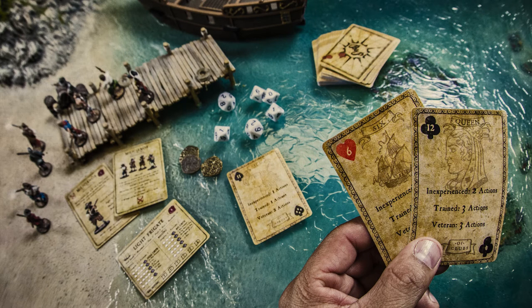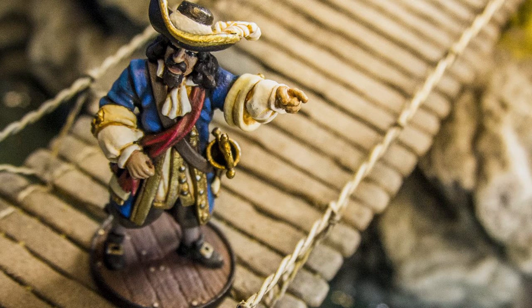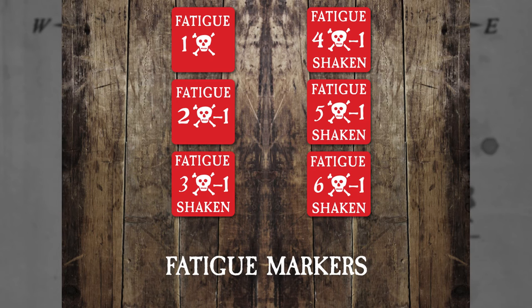It can be very important at times for a certain unit to take more actions than allowed by its activation card. The way to do this is called pushing. A unit can be pushed to be given an extra action at the cost of gaining a fatigue. You are pushing them beyond the norm to get that extra action. While this tactic can be critical, you still cannot go over three actions during an activation, whether you push or not. In addition, if a unit has two or more fatigue, you cannot push them, as they're already at the brink.